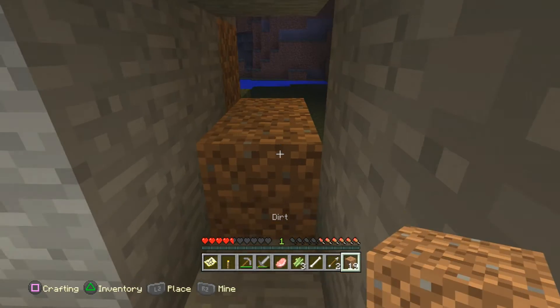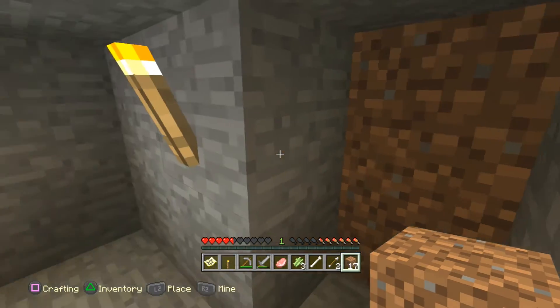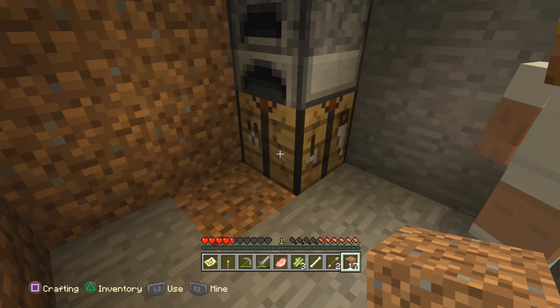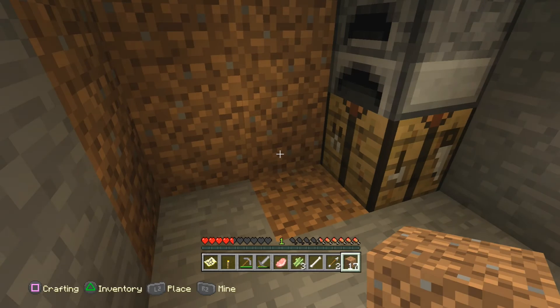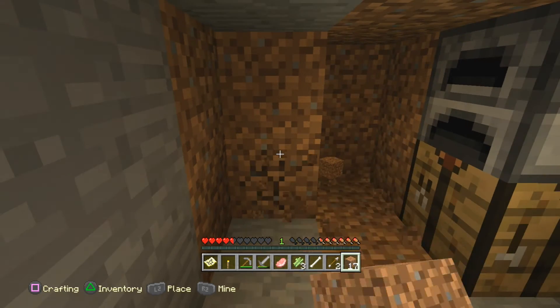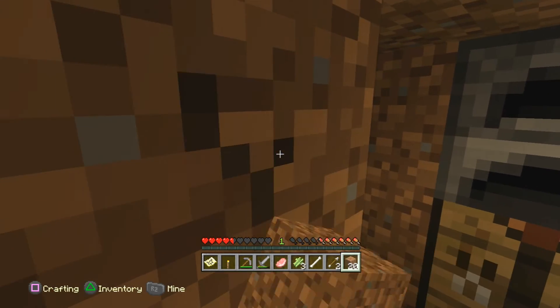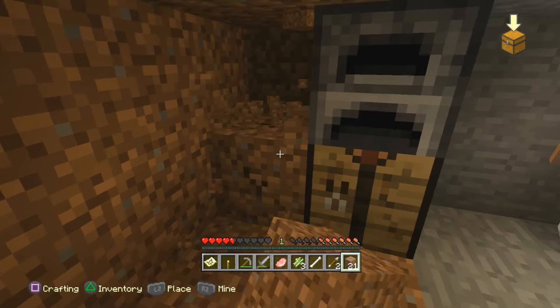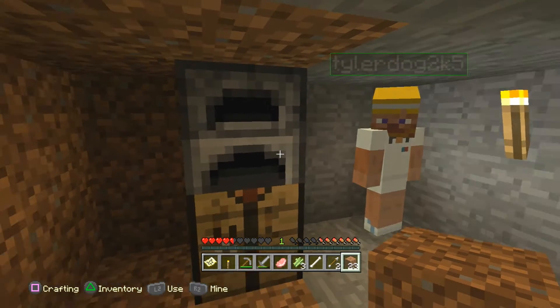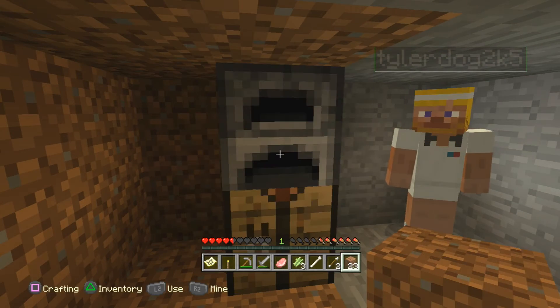With the bigger worlds, the draw distance is a lot better — you can see mountains far off into the distance. It's a lot prettier. The graphics are the same graphic style, the same blocks, all pixely and everything, but they just feel and look sharper than they were on the PS3 version.